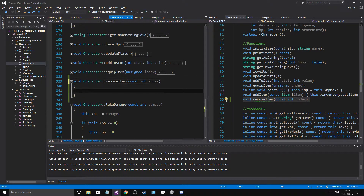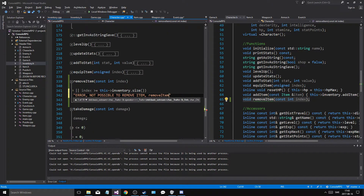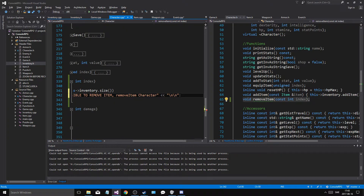Our error check is going to be: if index is less than zero, or index is greater than or equal to this inventory size, then we're going to cout: Error — not possible to remove item — character. And then a new line, just as an error message.